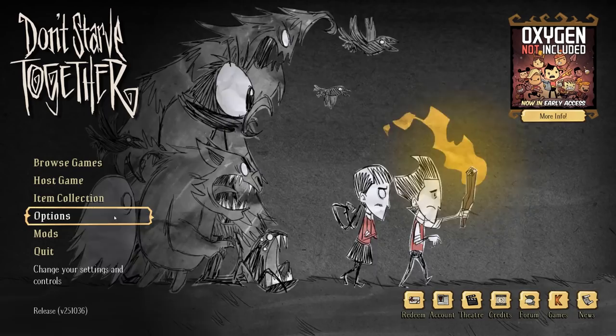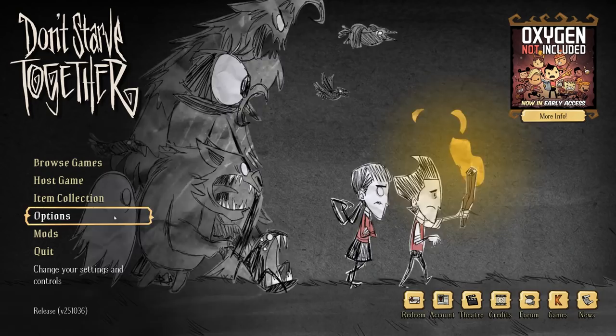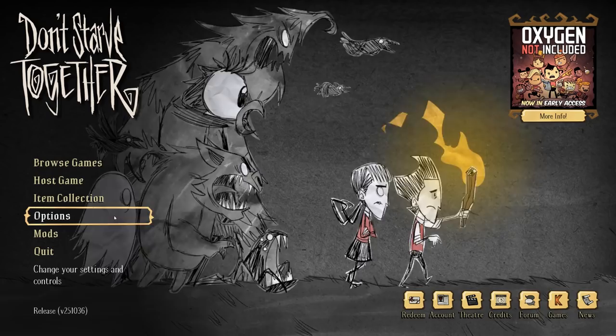There are a couple of things I want to point out beforehand before we actually get into the list. One is that I do not factor in historical time investments in these methods. So for example, if it requires 10 days to effectively gain access to a resource that can make you instantly insane, I'll still count that as being instantaneous insanity.